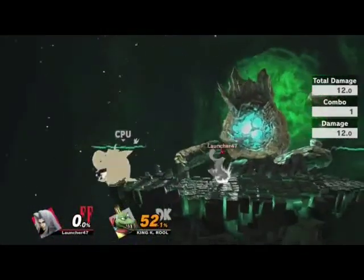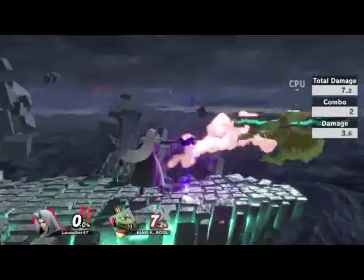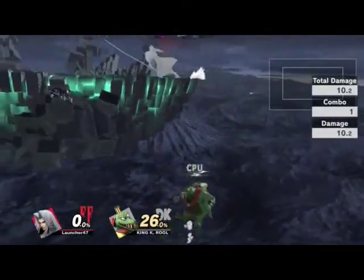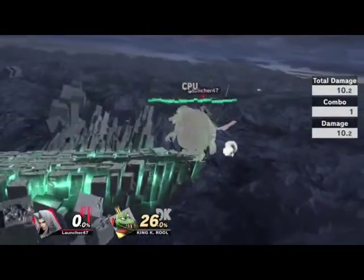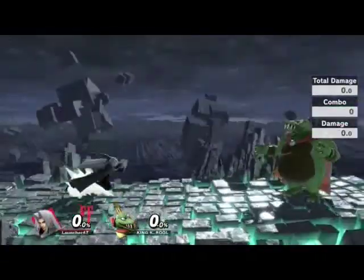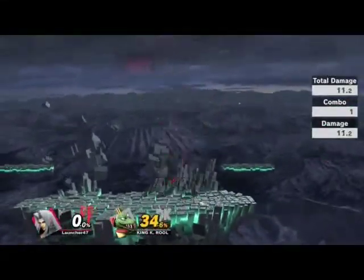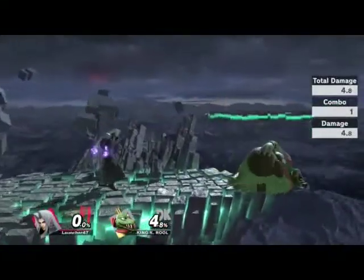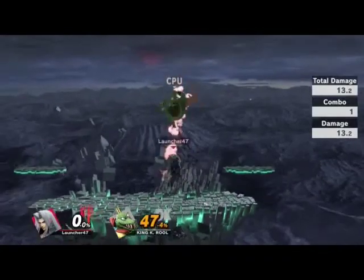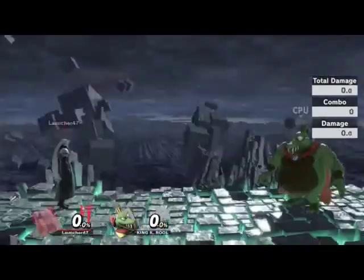Does he have any grab combos? Forward throw doesn't send anywhere — you can kind of do the dash attack out of it, but not really. Let's try forward throw and then... okay, it kind of works. What about up throw into up tilt? That works. What about up throw into up smash? That works. And then you can up tilt them and up air. That's actually gonna be the main combo, I think.